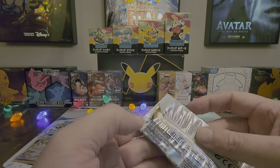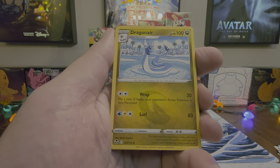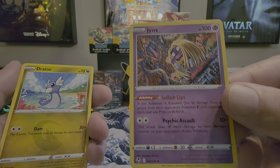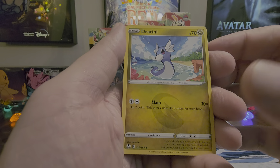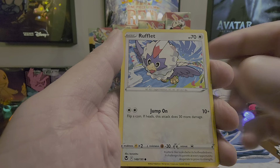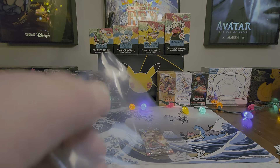Here we go with another Silver Tempest pack. Starting off with some Psychic Energy, Dragonair, Toxicroak, Jynx — that is a messed up looking Jynx, what is she on? Look at those eyes and that grin. Dratini, Feebas, Flaaffy, Litleo, Rufflet. Another Trainer Gallery hit here with a Gardevoir this time, and a Hisuian Lilligant. Non-holo in the back. And another earthquake — sorry, I'm definitely going to have to get a new stand.